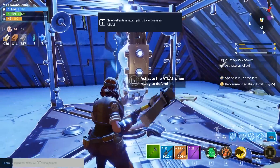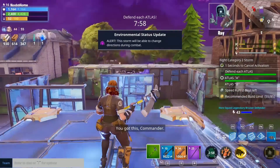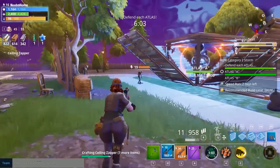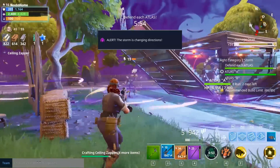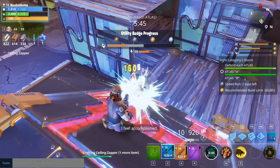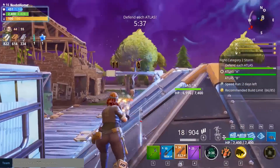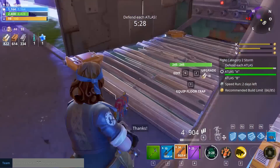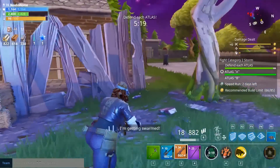I'm just activating the atlas and getting prepared for the first double atlas defense. Normally I don't consider these missions that tough, but this was a bit more challenging than I was prepared for — because the storm is changing directions. It's something I'm used to seeing on my main account, but I was not prepared for the storm to change directions in Plankerton. It's been such a long time since I played in Plankerton that I didn't think the storm could change directions here. What it means is that the spawn is going to move.